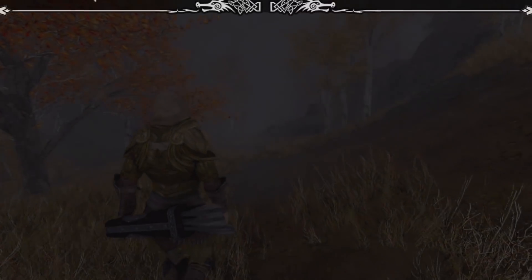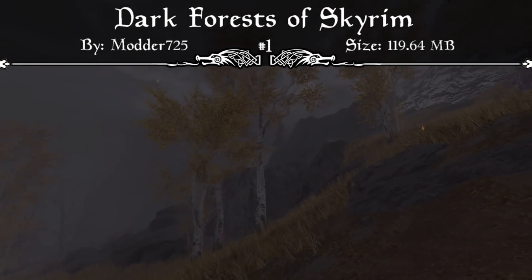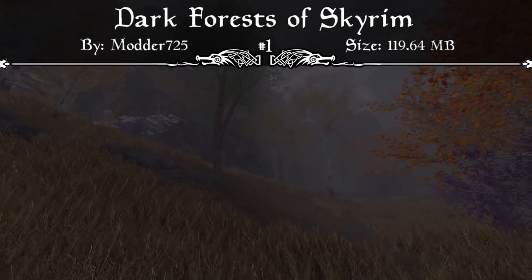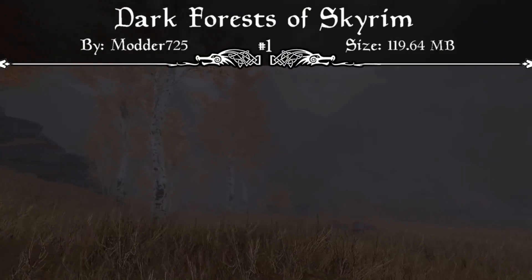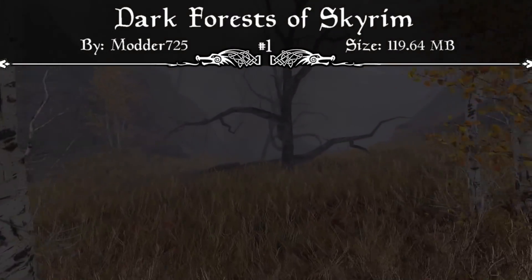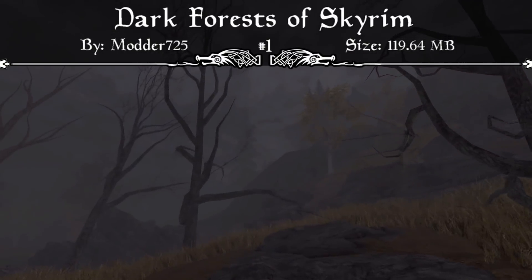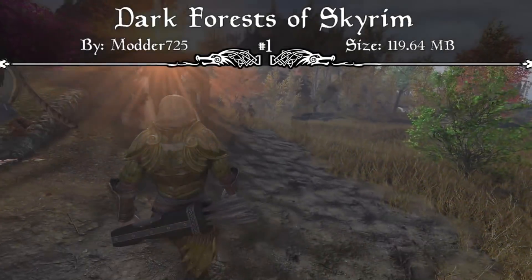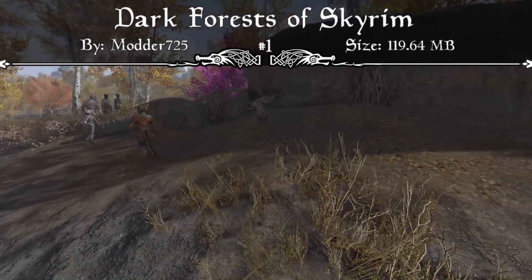Coming in at our number 1 spot we have Dark Forests of Skyrim. The mod page describes it as a comprehensive dark fantasy style landscape overhaul for Skyrim — the landscape will look very different and this mod will breathe new life into your game. It includes over 4,000 hand-placed flora such as trees, shrubs, mushrooms, and more. This mod does not change the vanilla trees, so it's compatible with Skyrim Flora Overhaul, Enhanced Vanilla Trees, and any other mod that changes vanilla trees. It also adds 1,000 hand-placed dead pines to mountain areas, forests, and snow-covered areas. The Rift has many dead and living aspen-type trees, ground fog has been added to many areas, and the Eastmarch hot springs now have more dead trees and living aspens. It also features a giant mushroom forest.